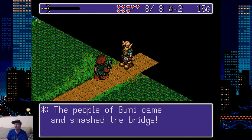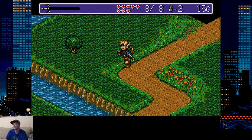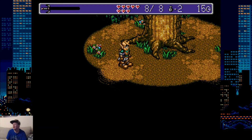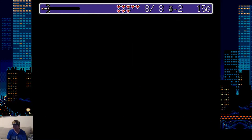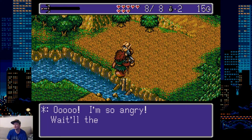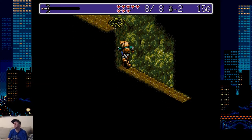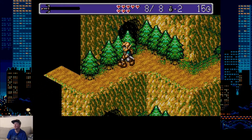The people of Gummy came and smashed the bridge — the bridge is broken. They must be possessed by evil spirits. Somebody please tell the mayor. And here are these trees right here — we can't do anything right now. But we'll do a quest later with this really big tree, the mama tree. If we find the twin of this tree, a door will open up and we'll be able to teleport between both locations, saving a lot of time on the map. And there's the bridge.